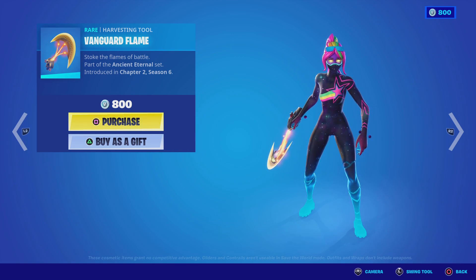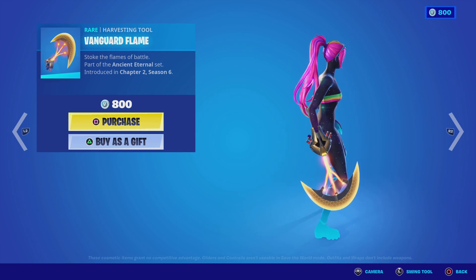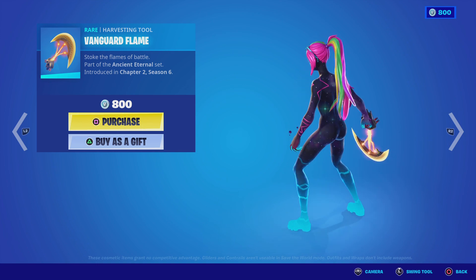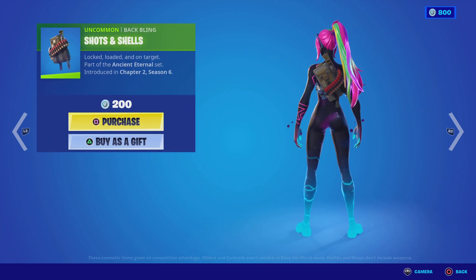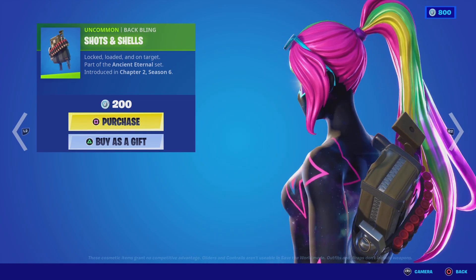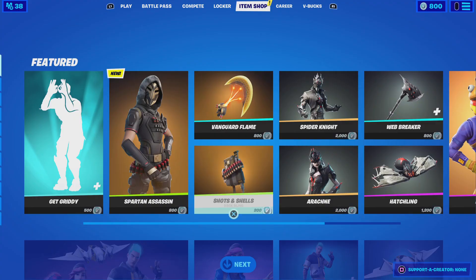We'll also have the Vanguard Flame pickaxe — look at that, that's a really sick pickaxe, looks almost futuristic. Next we got the Shots and Shells back bling, really cool, nice looking.